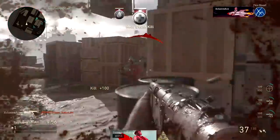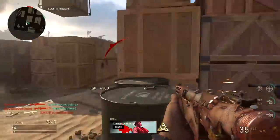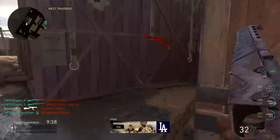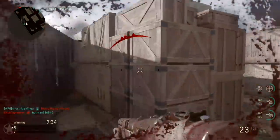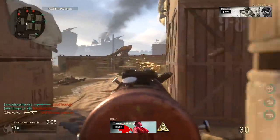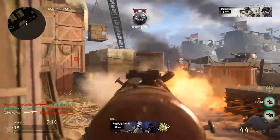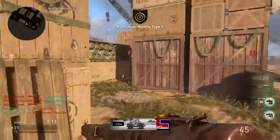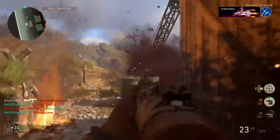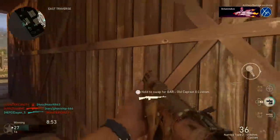Finally in the SMG category, we have the Type 2 Nambu. It's a 4-to-6 shot kill, pretty standard for SMGs, with average ranges — nothing exceptional. It is extremely accurate with pretty much straight vertical recoil, making it easy to control and allowing you to challenge people at a decent distance for an SMG. Its overall time to kill is kind of average, but putting Rapid Fire on it makes it much more competitive with guns like the PPSH. The one big downside is its hip fire spread, which is the worst in the SMG category — more in line with the rifles — though its sprint-out and ADS times are fast.